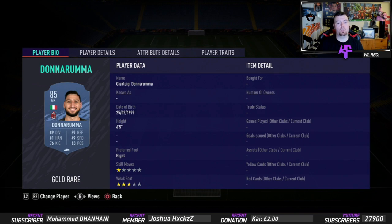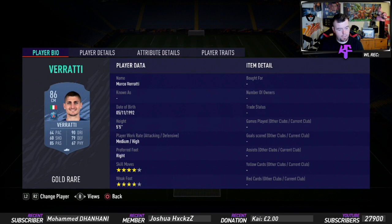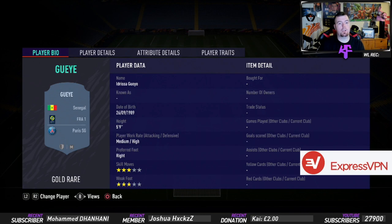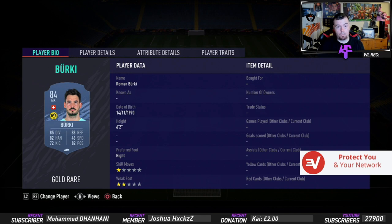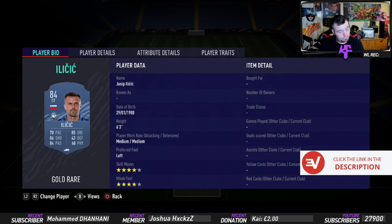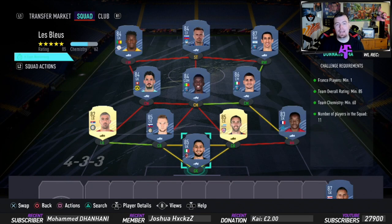Donnarumma is 6k from the Italian league. Mandanda is the cheapest 83-rated French player at 1.3k. Godin is 6k and Skriniar is 6k. Kolarov has a strong link with Skriniar and he's only 1.3k, all from Italian. Verratti is 10k which is not too bad as he's an 86 and one of the cheapest players from the French league. Gana again 3.3k — he strongly links with Verratti which is handy. Berkey from the Bundesliga is one of the cheapest 84-rated cards at 2.9k. Di Maria is 14.75k, one of the cheapest 87-rated cards from PSG.